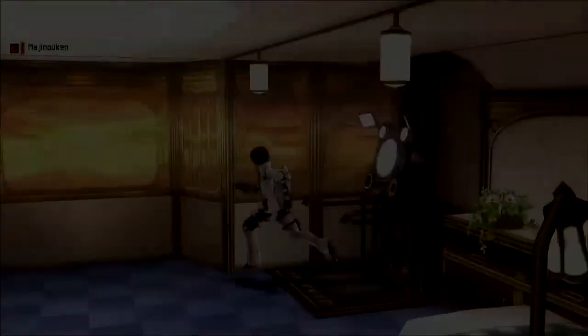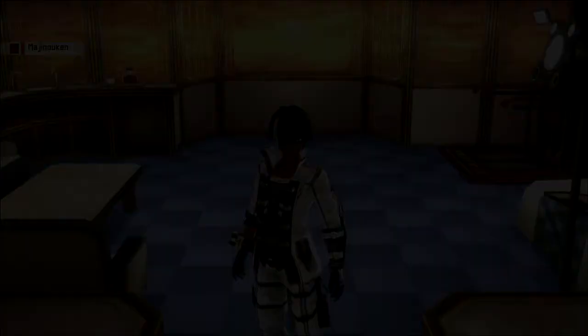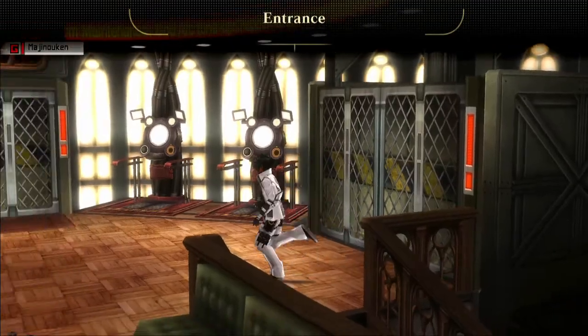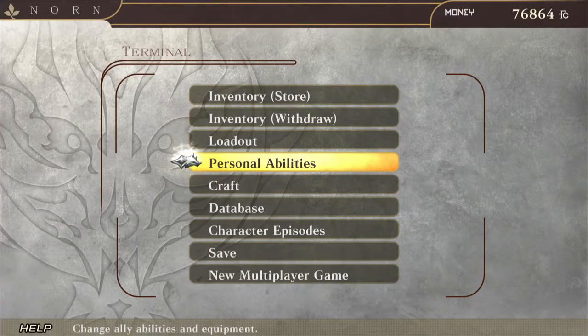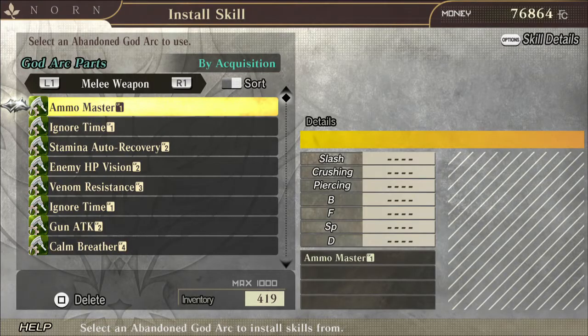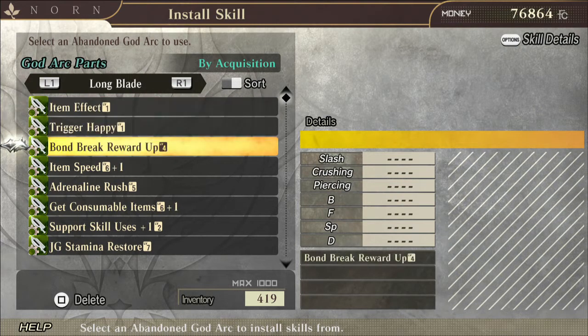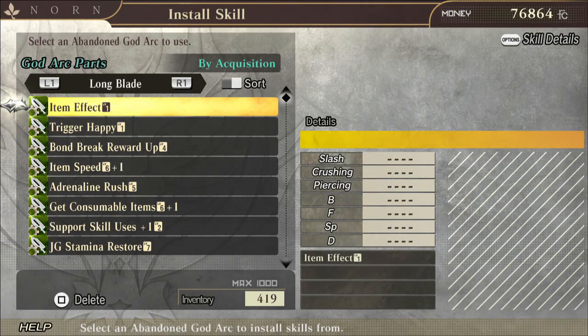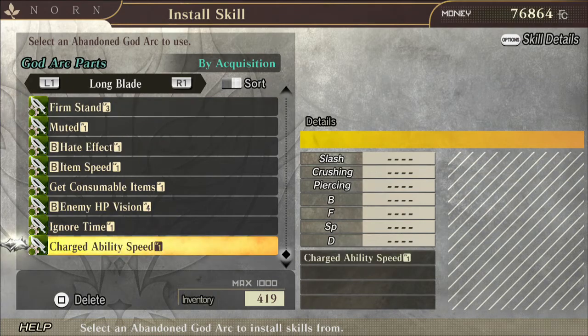What's up guys, The Corrupted here with another God Eater 2 video. In this video I'm going to cover abandoned god arcs and which ones are beneficial or not so beneficial to install on your god arcs. When you complete a mission you come back and get these things called abandoned god arcs, and I'm going to go a little bit in depth to show you what these things are made of.